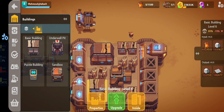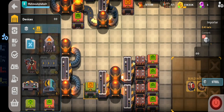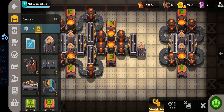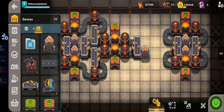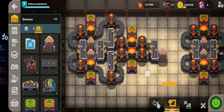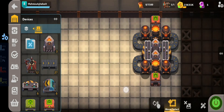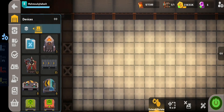Somewhere else I have transport belts that move material from one factory to another, so I produce steel here and press it elsewhere. I've removed the pressers from this design. Let me show you how to build it — let's delete this and start with the big design first, though I hope I don't forget how to do it.